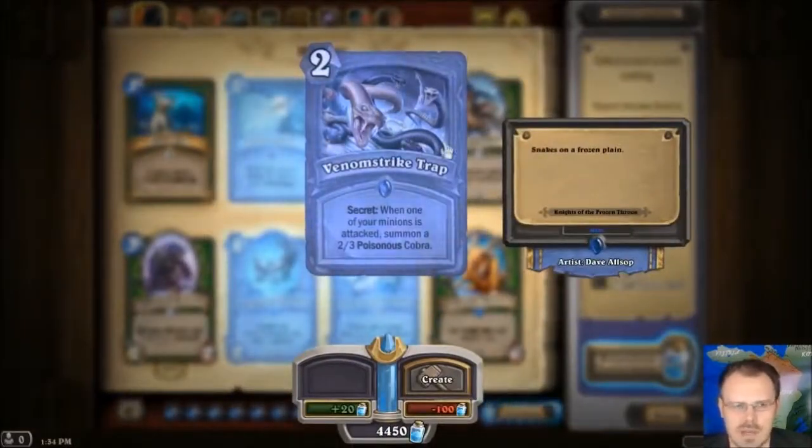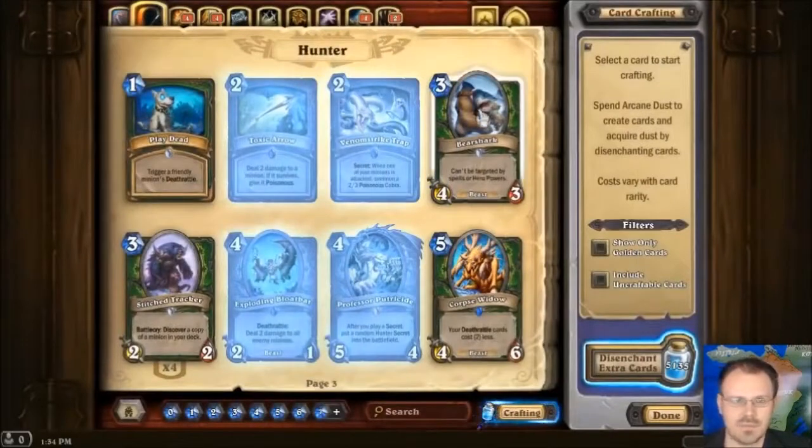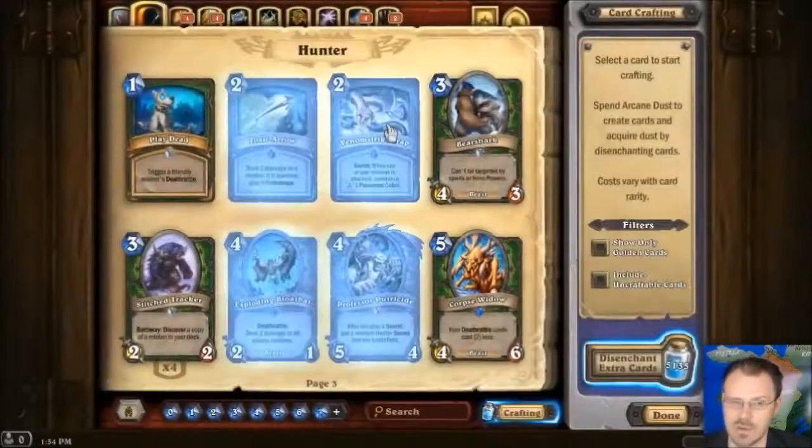Venom Strike Trap — it's a secret. When one of your minions is attacked, summon a 2-3 Poisonous Cobra. This is helping the hunter with the diversity of secrets, because they didn't have necessarily the greatest things for when you attack one of their minions. This can definitely mess you up if you're not planning for it. Especially in the arena. Your opponent definitely has a chance to kill that Cobra, but that Cobra is going to get to attack as soon as your opponent ends their turn.